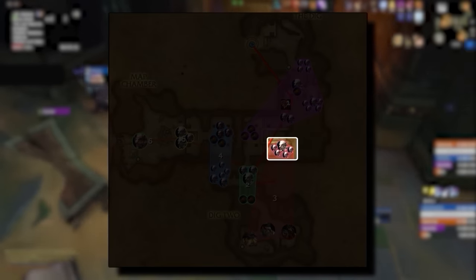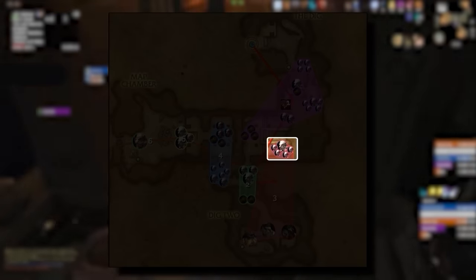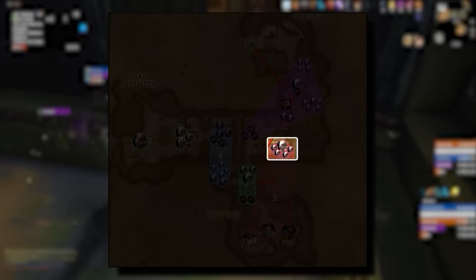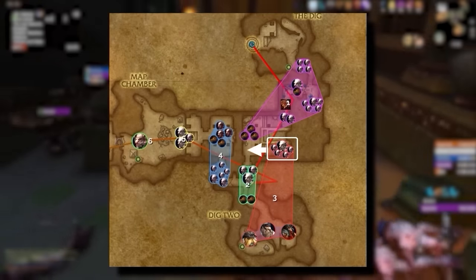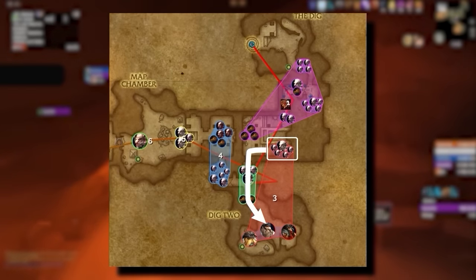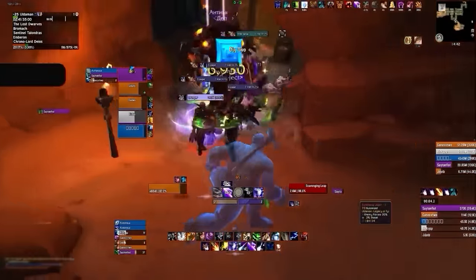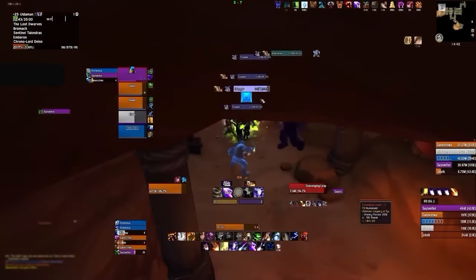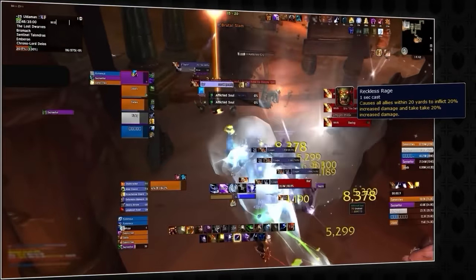We'll backtrack slightly to grab a specific pack before heading to the boss. This pack is relatively straightforward, comprising only Scavengers and one Berserker. The objective is to kite this pack towards the first boss, the Lost Dwarves. Since the boss fight is considered pretty easy, the purpose of bringing this pack is to utilize the damage increase provided by the Berserker's Reckless Rage on the boss.